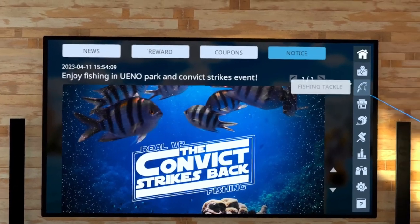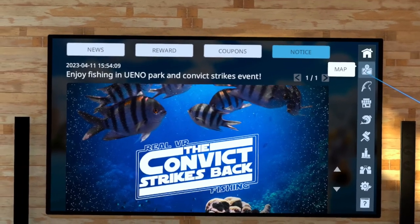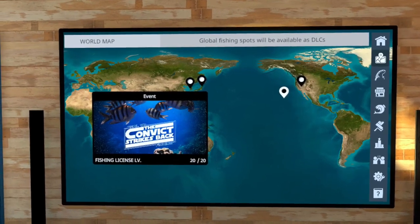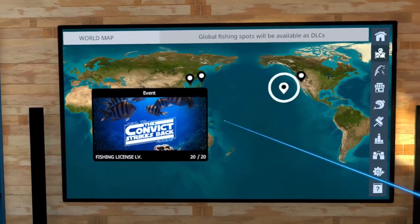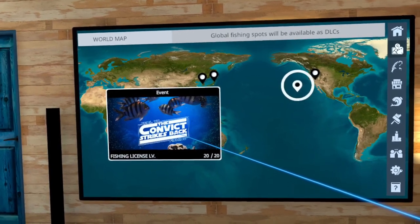To get there, choose map, and when the map appears, click on the location off the west coast of North America, then click on the convict strikes back poster.